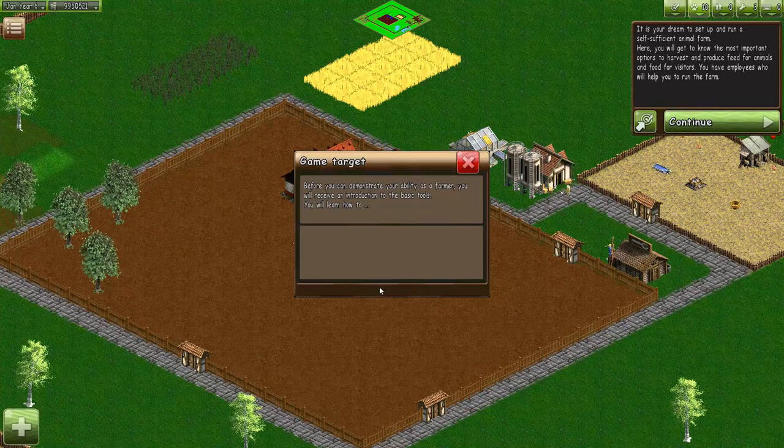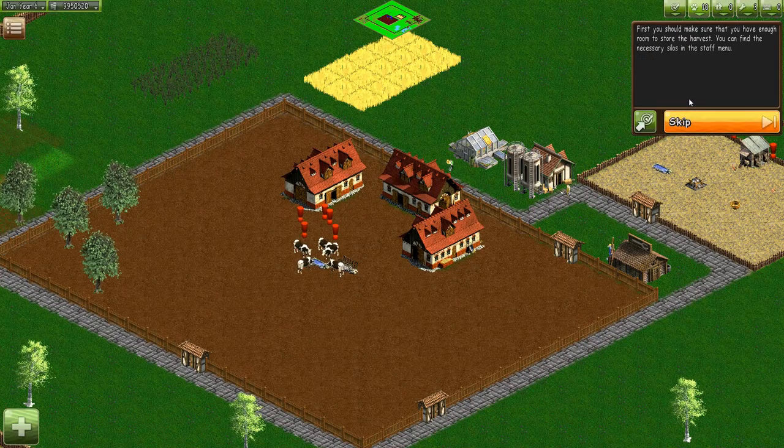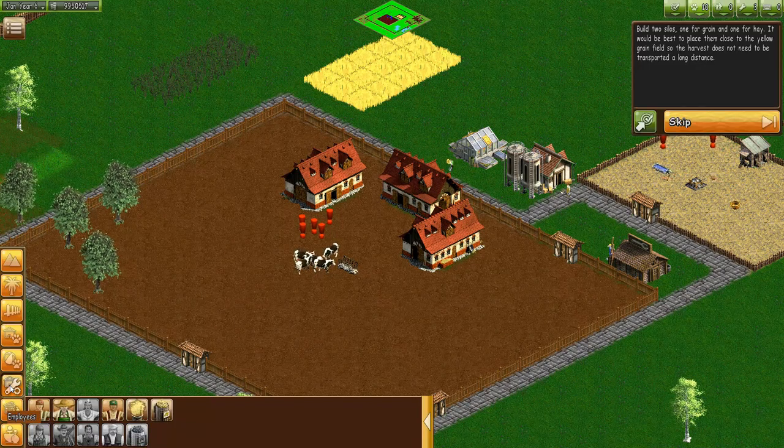Before you can demonstrate your ability as a farmer, you will receive an introduction to the basic tools. It is your dream to set up and run a self-sufficient animal farm. You'll get to know the most important options to harvest produce, feed for animals, and food for visitors. You have employees who will help you run the farm. First you should make sure you have enough room to store the harvest — you can find the necessary silos in the staff menu.